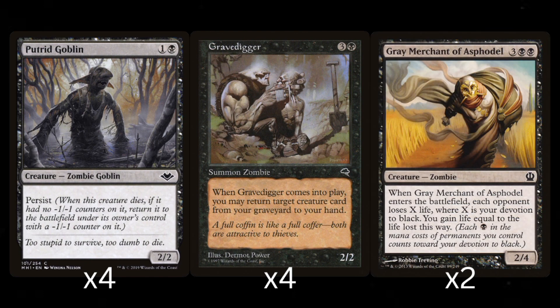Up next, Grey Merchant of Asphodel. It's a late game finisher and most likely your best target for recursion. It's a 5 mana 2/4 that when it enters play, each opponent loses life equal to your devotion to black. Devotion is calculated by counting the total number of black pips on all of your permanents in play. This does include the ones on Grey Merchant itself because he will be in play when the ability resolves. In the right circumstances, two or even just one successful cast of this creature could win some games out of nowhere.